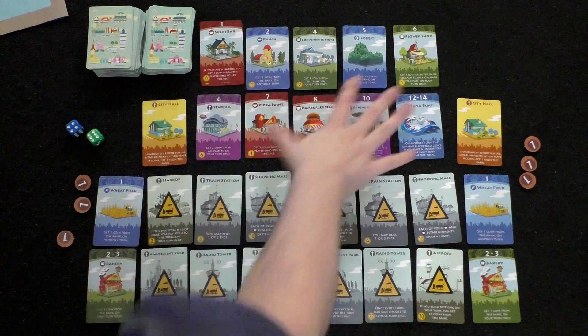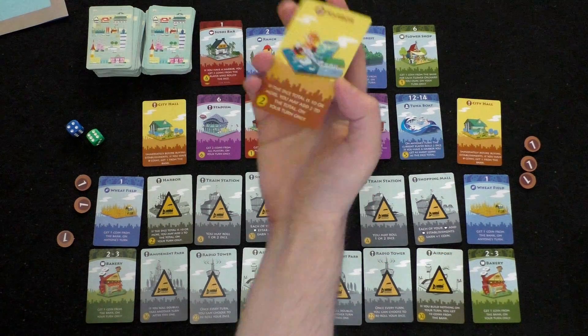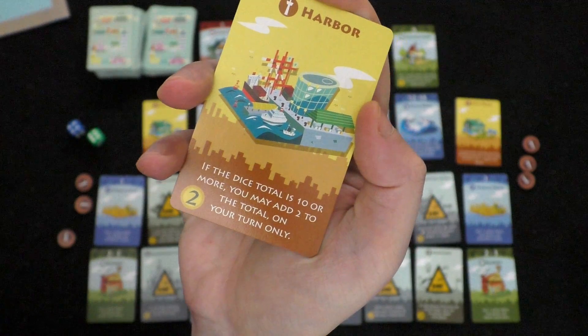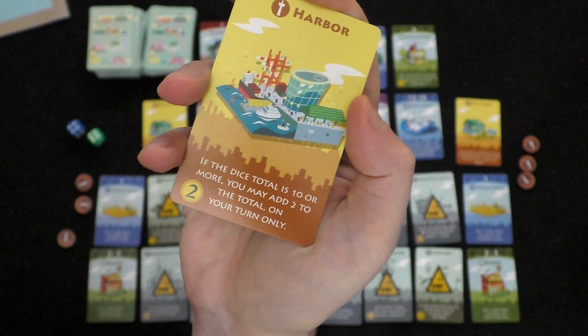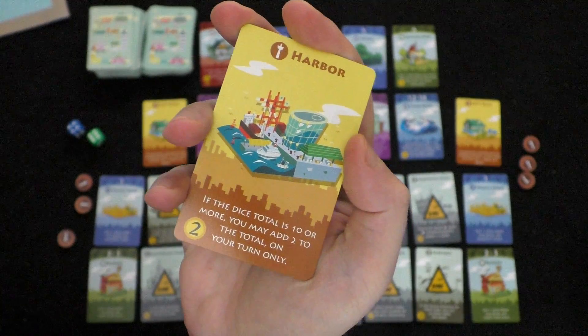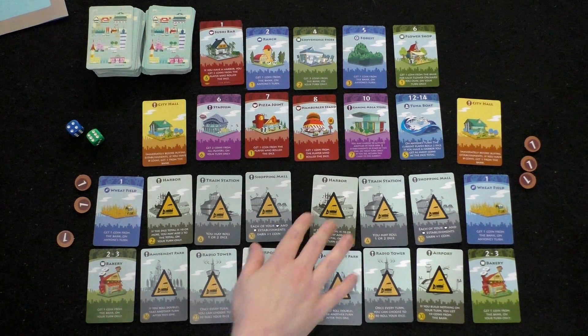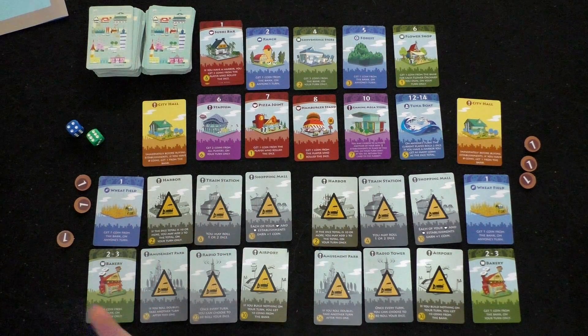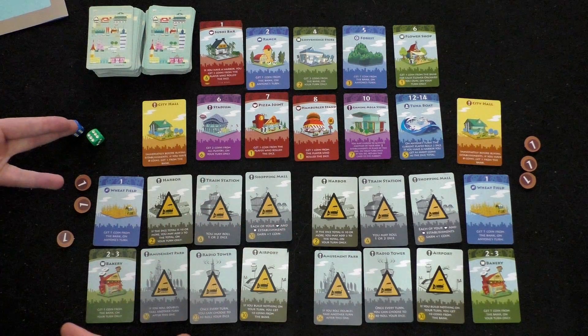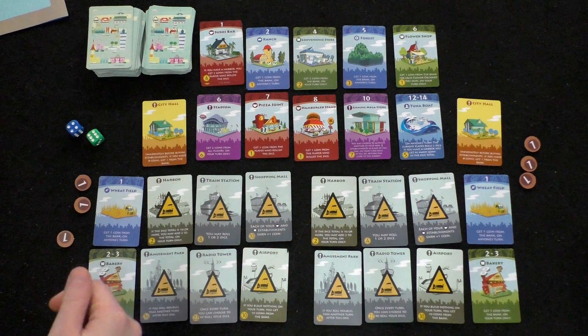Looking at the harbor landmark: if the dice total is ten or more, you may add two to the total on your turn only. It's a way to reach twelve more easily. In craps, rolling a two or twelve is hardest — there's only one way each — while seven is easiest because there are multiple combinations. So if you roll a ten, you can make it a twelve. That's what the harbor does.